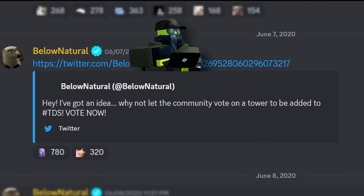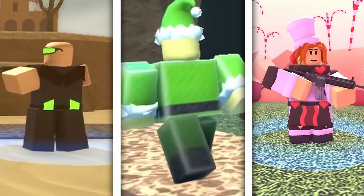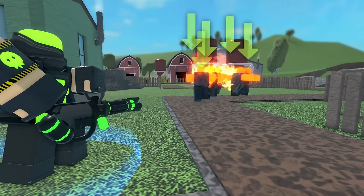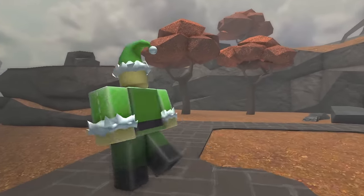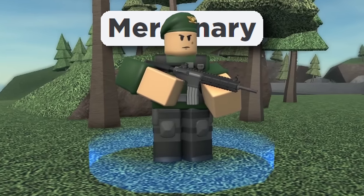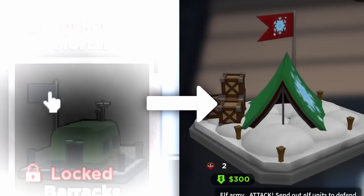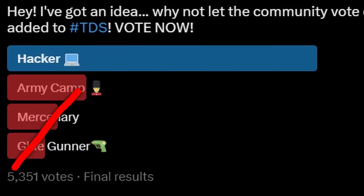Something far less discussed is the origin of this tower, as it won in the Twitter popularity poll against three other towers which never appeared in game. Or did they? I would argue the concepts of these unreleased towers have all made their way into the game. Glue Gunner would have functioned very similarly to Toxic Gunner, shooting glue to slow and debuff enemies. Army Barracks was absent for a long time, but the recent addition of Elf Camp pretty much fulfills the role — a humanoid spawning tower with different classes of units. Mercenary might just be the early name for what eventually became Militant — a basic military-themed tower with a realistic reloading feature. This seems to illustrate how concepts consistently evolve over time and change even before they are released.